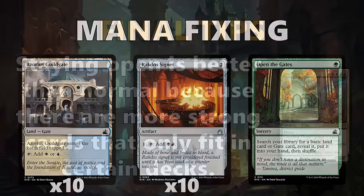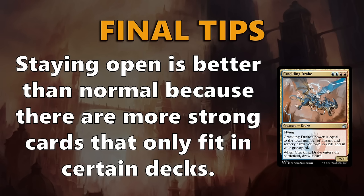Moving on to some final tips — the first one is that staying open is better than normal because there are more strong cards that only fit in certain decks. Cards in this set are much more color intensive, which means if you find an open lane, you can get rewarded with cards like Crackling Drake for your blue-red deck much later than you would find cards of similar power level in other sets.